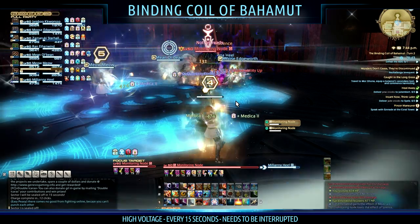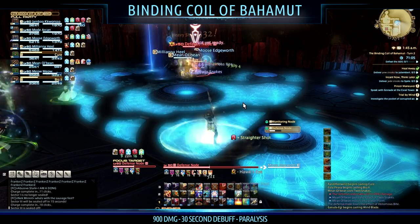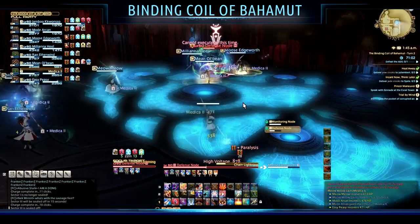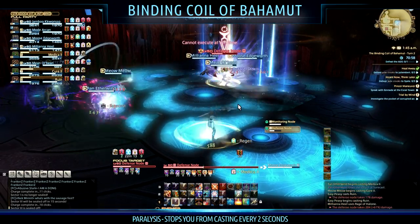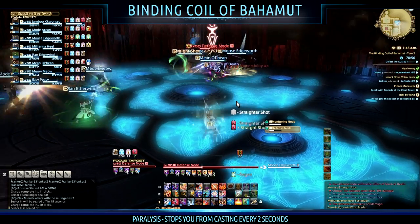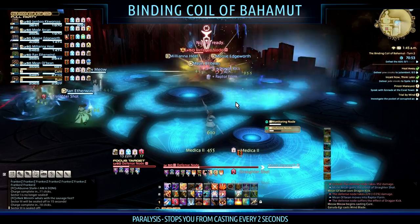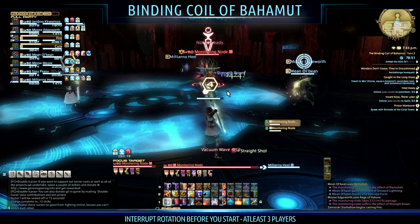If you do not interrupt High Voltage, everyone in the party takes about 900 damage and gets a 30-second debuff called Paralysis, which cannot be dispelled. Paralysis stops you from casting every two seconds, so if this happens your tank is going to die due to lack of heals, or you'll simply miss the interrupts on the next High Voltage. Either way, it's pretty much a wipe.